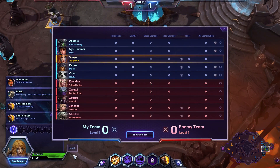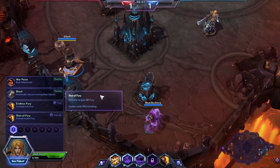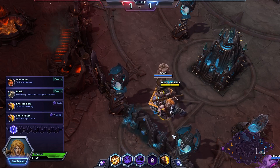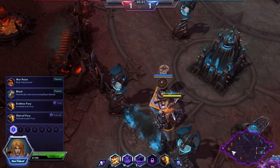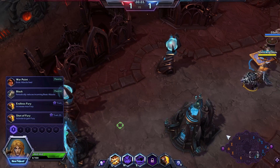They have Kael'thas, Zeratul, Zagara, Johanna and Stitches. This map is good to have warriors on because you tend to have extended team fights near the immortal, so we'll see how that works out.